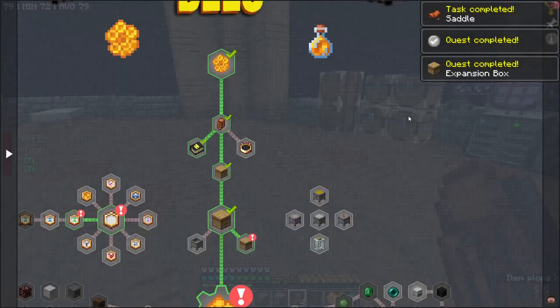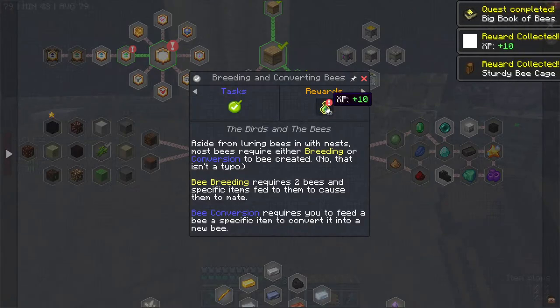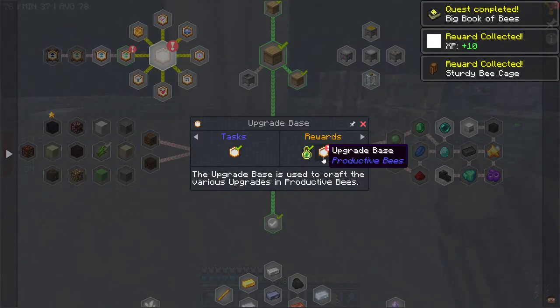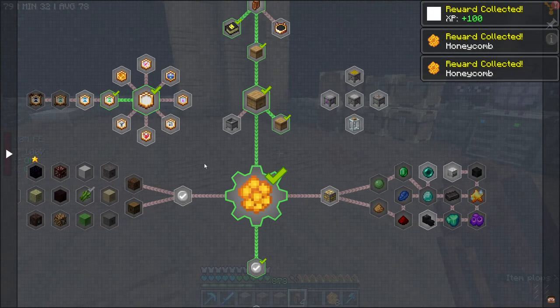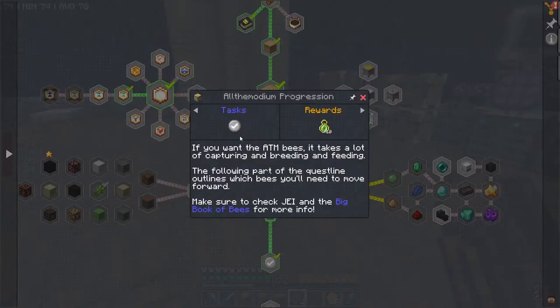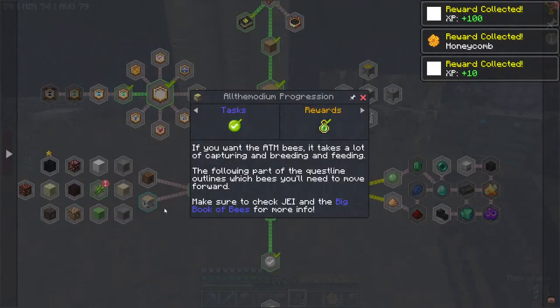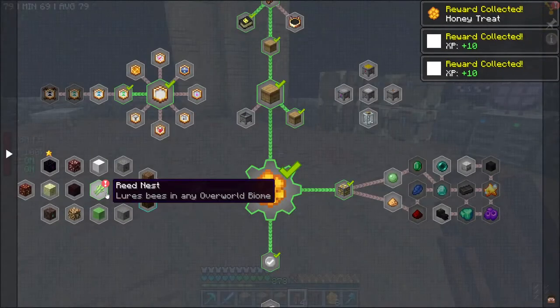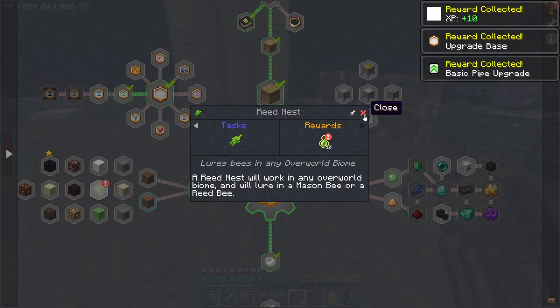We're just going to climb through these different things — upgrading bees. We've already got a productivity alpha from a quest upgrade or something forever ago. This should get us into what we want to start with. We got a reed nest — 'lure bees in any overworld biome, a reed nest will work in any overworld biome and will lure in a mason bee or a reed bee.' Okay.